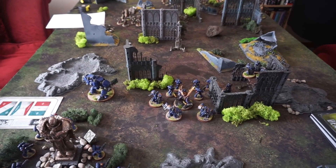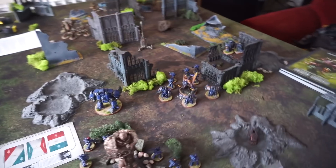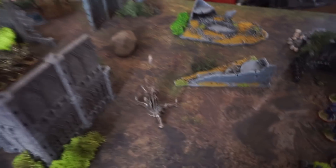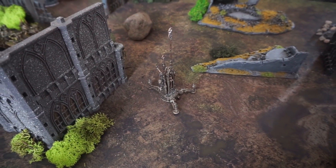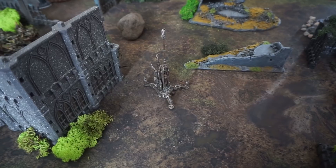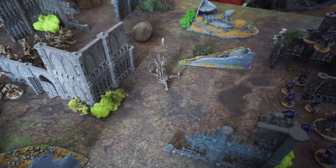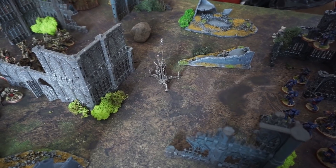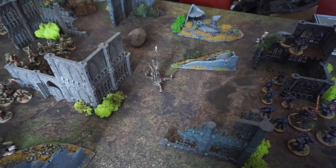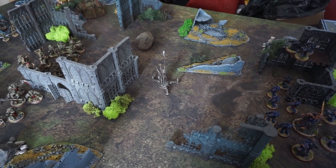To force both armies to move, there's also a simple bonus objective — this thing in the direct center of the map, approximately 12 inches from both starting forces. It will give 2 victory points following the normal rules for claiming an objective, but only at the end of the game. That will force a little tussle in the center. Other than that, the usual bonus objectives: Slay the Warlord, First Blood, Linebreaker. And that is it.